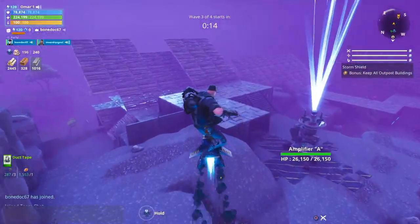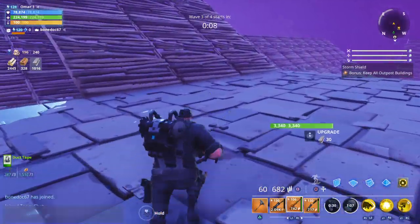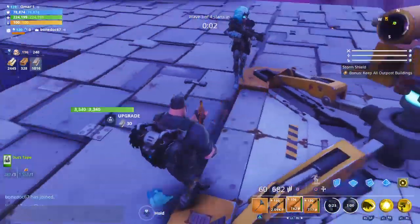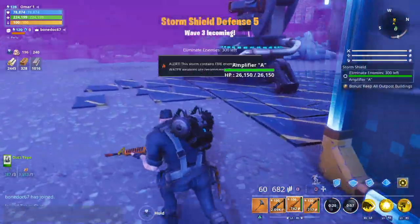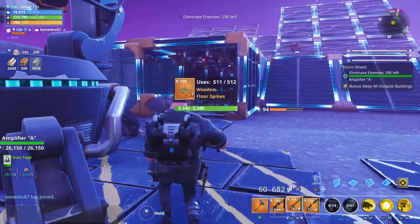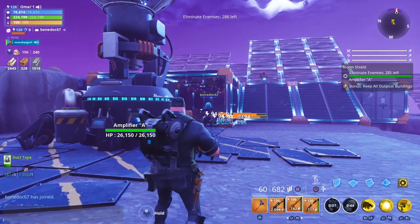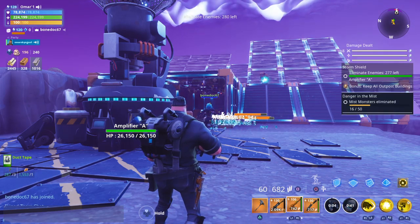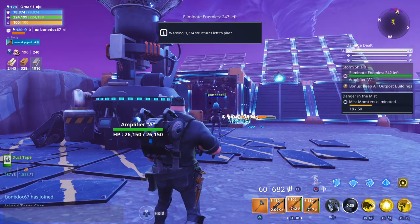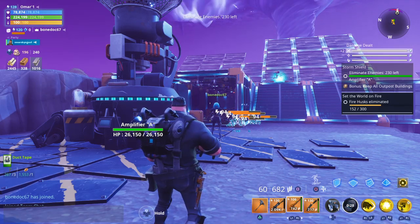These ones are really easy, they didn't make it at all. When they're fire, you want to use a water weapon. When they are energy, you want a fire weapon. When they are the white ones, which is water, you want the nature weapon. Okay.